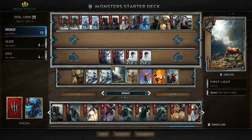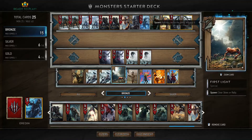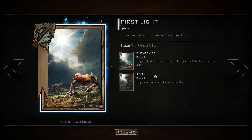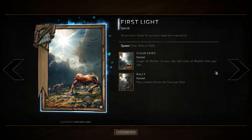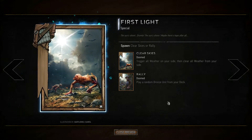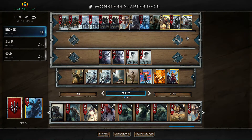As far as bronze special cards go, we have standard — just play this and deal seven damage to a unit — and clear skies, which allows us to either rally, which is get a random bronze unit from our deck, or play clear skies which will clear weather effects on the enemy side.